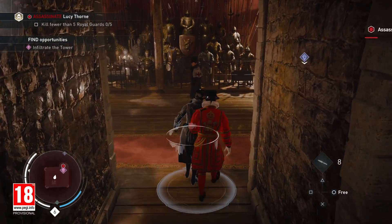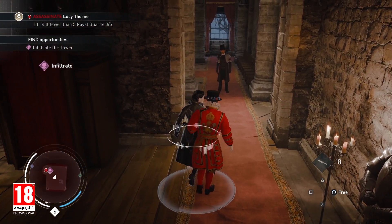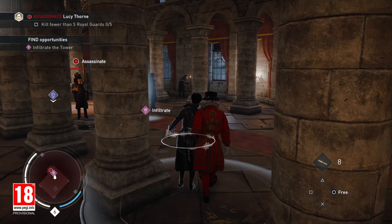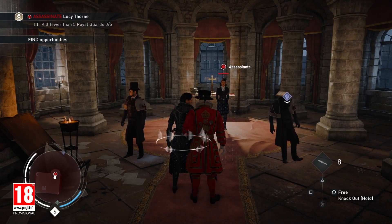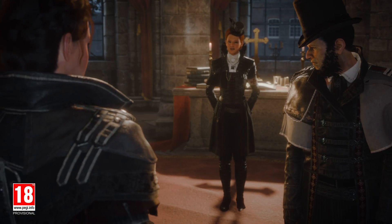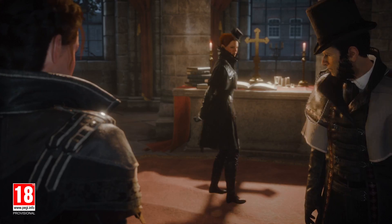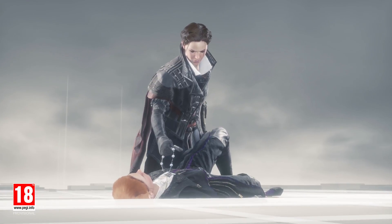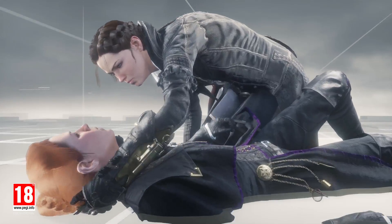We are now getting closer to our target. Our strategy seems to be working, and we're passing right under the nose of the Templars protecting Lucy Thorne. Your brother will be next, my dear! I found her wandering inside the walls, ma'am. Thought you'd want to speak with her. Welcome, Miss Fry. Do you care to tell me where the shroud is? As you wish. I shall find it without your help — and then I'll strangle you with it. Watch her closely. I hope you never find the shroud. You have no idea what it truly can do. Tell me then.